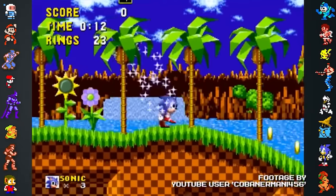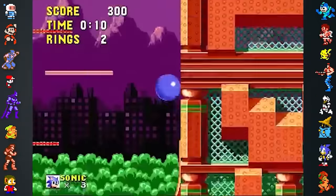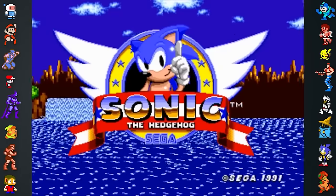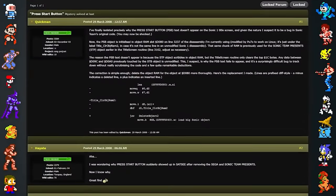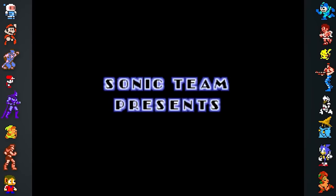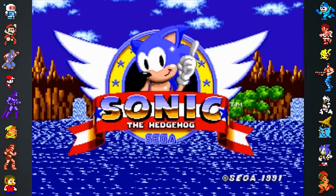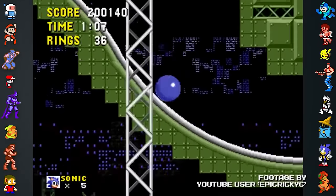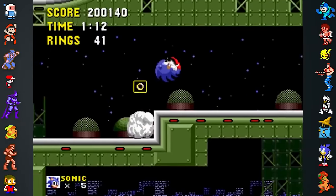Did you know the Sonic series didn't even get past the first game's title screen without a glitch? The text 'PRESS START BUTTON' was supposed to show up in the final game but doesn't. Sonic Retro user QUICKMAN discovered this text still exists in the game but isn't shown due to a programming bug. The Sonic Team Presents screen uses the same chunk of memory as the PRESS START BUTTON text, and as the memory isn't cleared properly, the text doesn't appear. It's possible the Sonic Team Presents screen was added after the title screen was finished and the code wasn't updated.